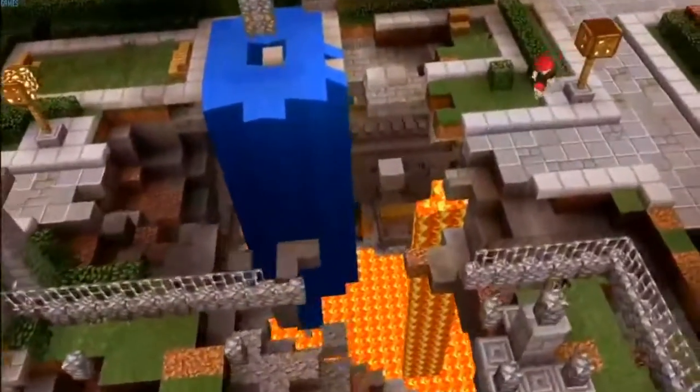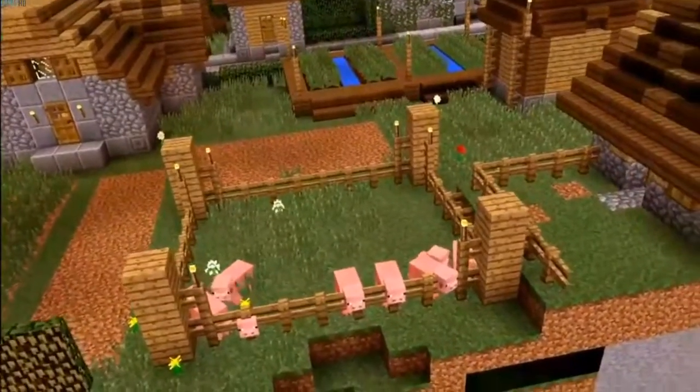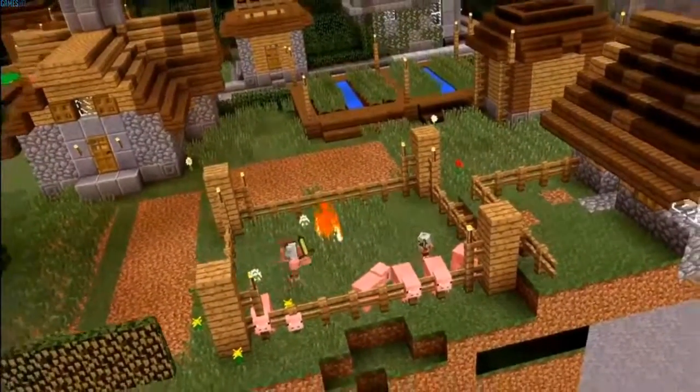There's a lot of materials down there I wouldn't have seen without you. There's one more thing I want to do with lightning. I see a pig pen over here — I think the pigs need an upgrade. Do it. Lightning strike. There you have it: zombie pigmen.